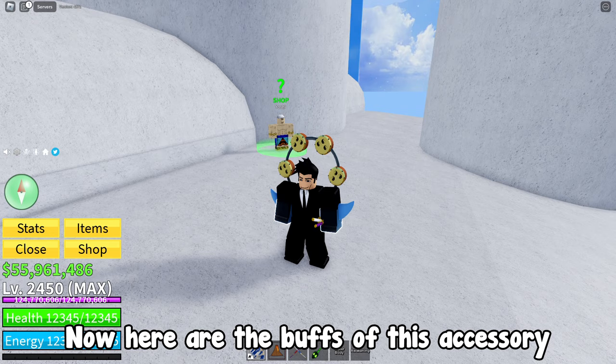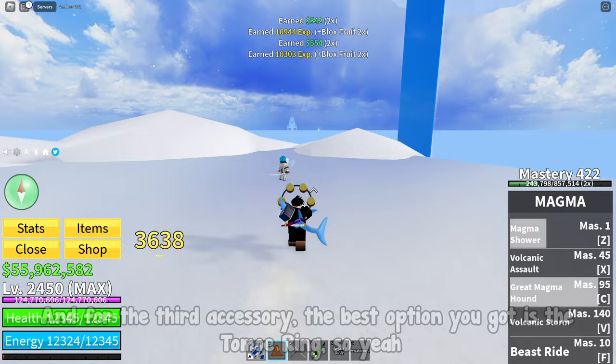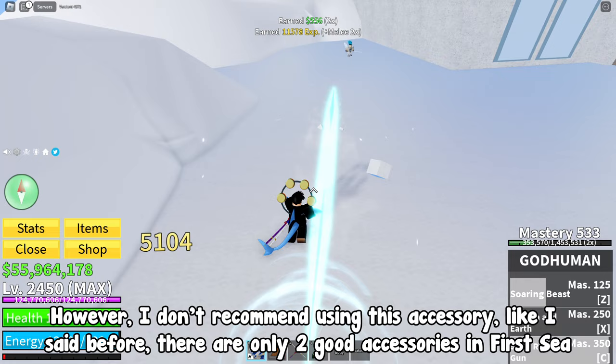Here's what the accessory looks like, and here are the buffs. If the buffs seem bad, that's true, but in first sea there are basically only two good accessories. For the third accessory, the best option you've got is the Tomo Ring. And since it gives 10% extra damage for blox fruits, it'll help you with grinding — that's only if you're using a blox fruit, which you should be doing in first sea. Overall a decent accessory.